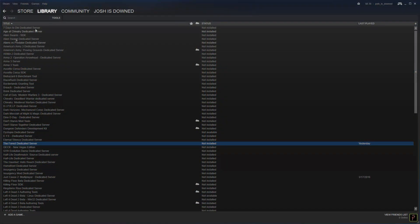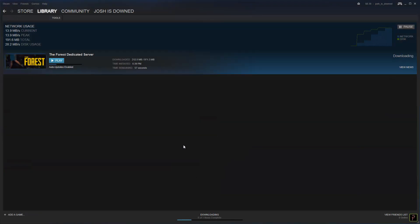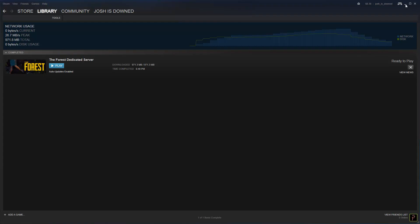The first thing you want to do is load up Steam. If you've bought The Forest, go to Library > Tools and you'll see the Forest Dedicated Server. Double-click that and go ahead and install it. The download is about a gig in size, so I'm going to fast-forward that for you.